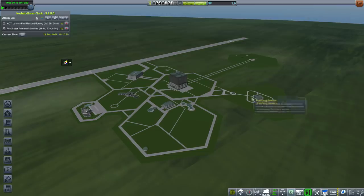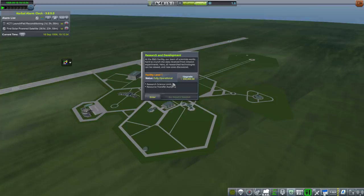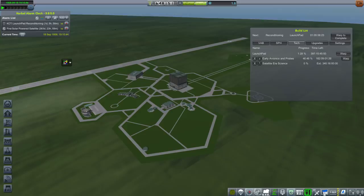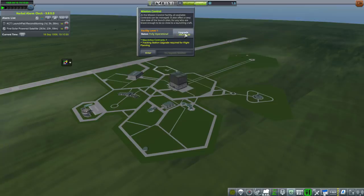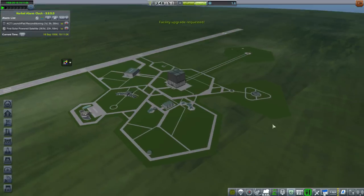We've got a lot of funds to work with. Tracking system upgrades — patch conics, we need patch conics — orbits visible, patch conics visible: 300,000. I don't know what the vehicle assembly building does. Science limit here is only 25 right now, and 500,000 for 50. At least we've got the launch pad upgrade already started. So I'll take the patch conics. And then the mission planning bit — flight planning — 200,000 for that. I don't want to have to do a lunar impact mission and just guess. So request that upgrade.